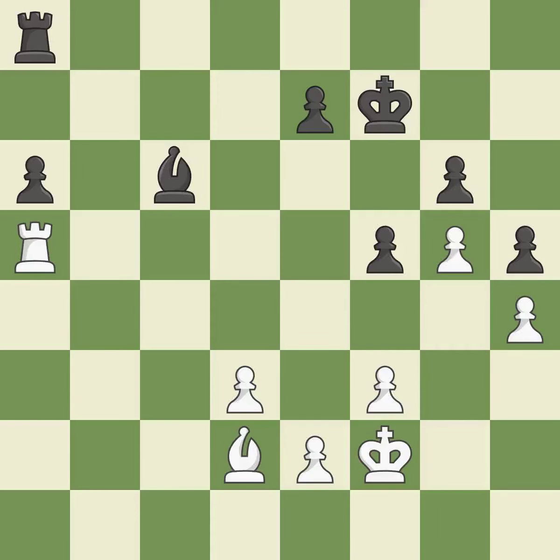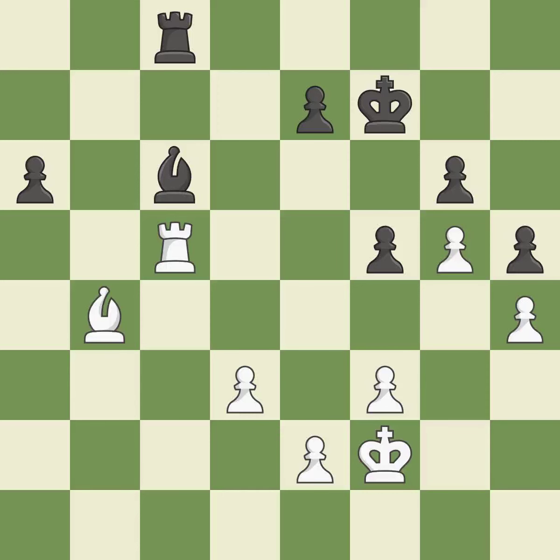This pushes a passed pawn — it is best. The rook is now on an open file, which helps control squares across the board — it is best. This defends the attacked bishop — it is best. Very precise — it is best.